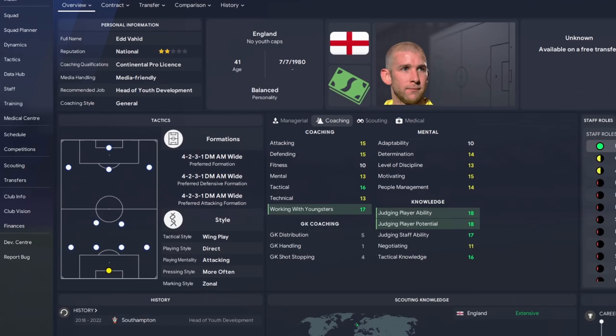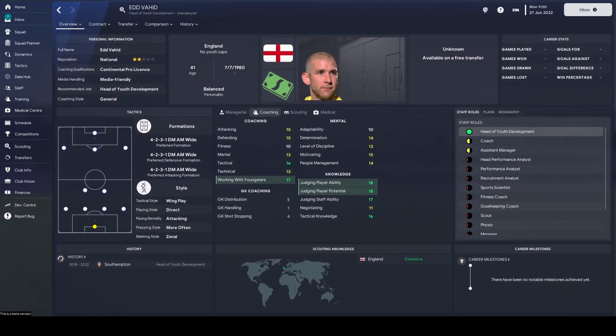Amazing. Judging player ability and potential, both 18. Work with youngsters, 17. He's only 41. He was on the books of Southampton for four years and they've got rid of him inexplicably, because he's amazing. His formation is 4-2-3-1, so you've got a nice variety of positions that could come through the youth intake. A balanced personality isn't going to hurt anybody. There's your top target — go and see if you can pick him up. He's the best for me, and he's not going to cost you a penny.